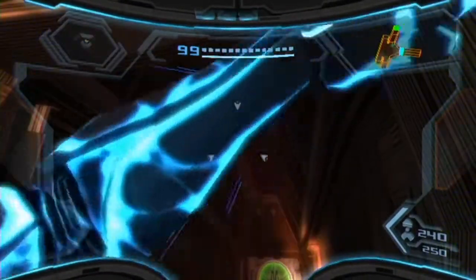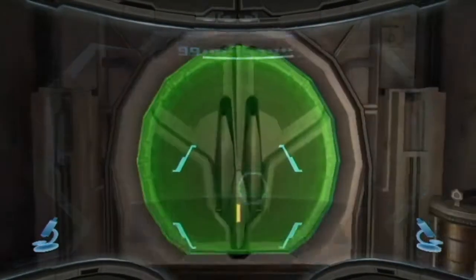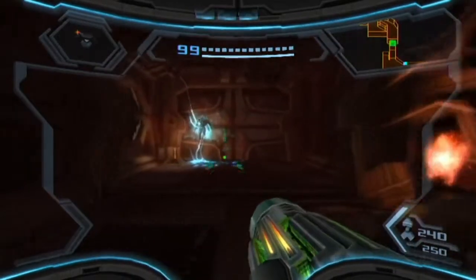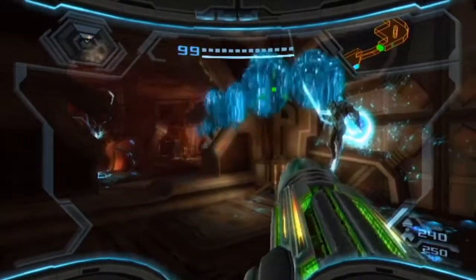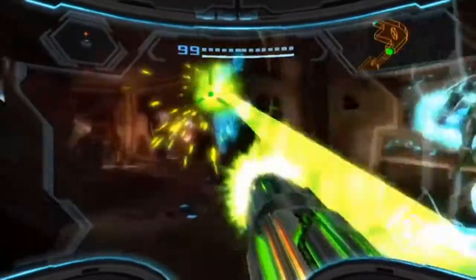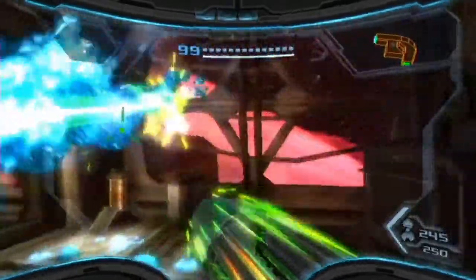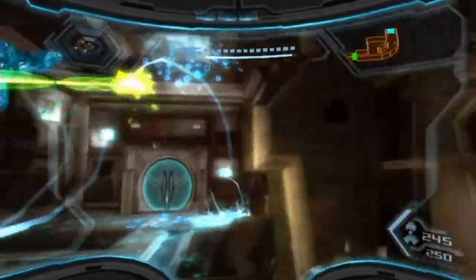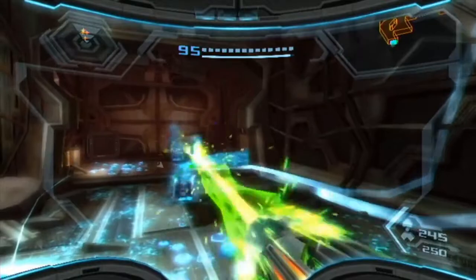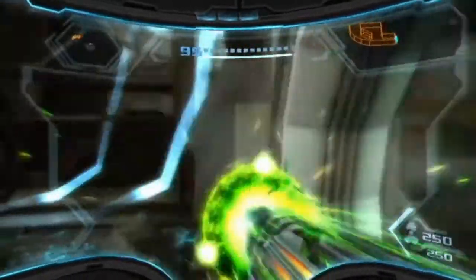And here's a green door - so we need the Nova Beam to get this far. These puddles take a few hits, it must be said. Like a weird amount, it feels like. Just move on, if the game will let us. It doesn't want to, but it would be nice if it did. There we go.